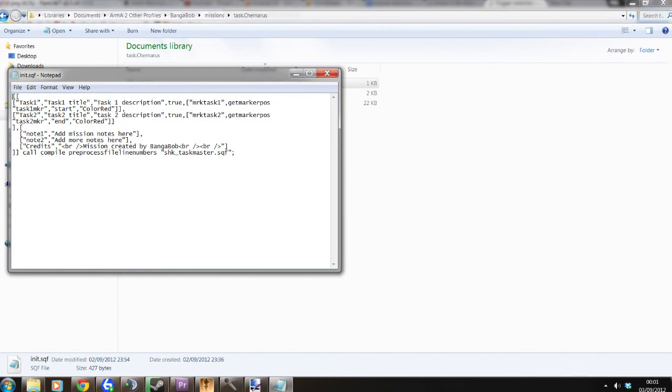So here we have the tasks. Task 1, task 1 title, task 1 description, true, mark task 1, get marker, position task 1 marker, start and colour it. Task 1 is what calls it. Task 1 title is what will appear in your tasks list, and task 1 description is obviously a description. True can be switched with east or west — whichever side you want to see the tasks. Mark task 1 is the marker that will be made over the task 1 marker.